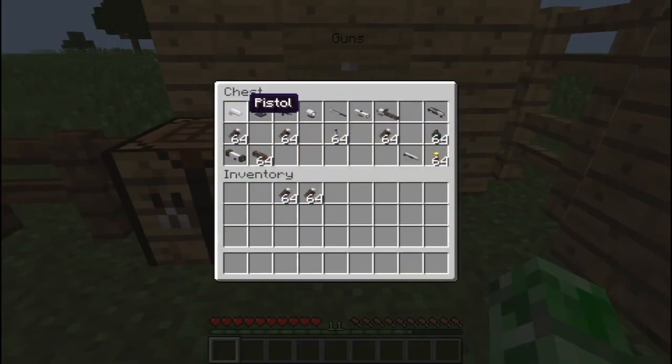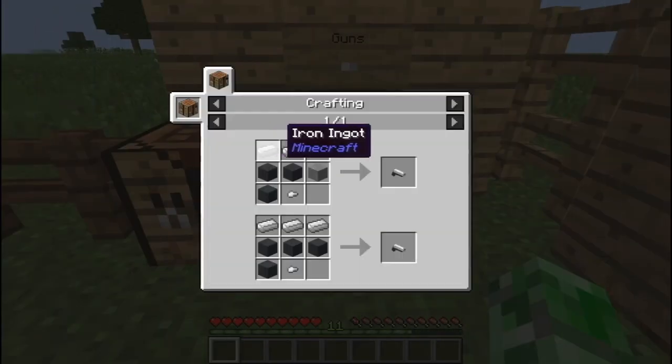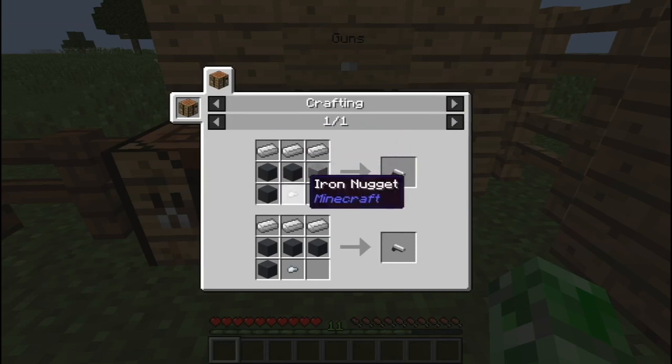The first gun we're going to take a look at is the pistol. To make this, all you need is three iron ingots, three gray concrete, an iron nugget, and a stone.